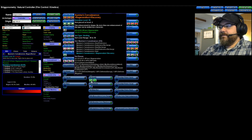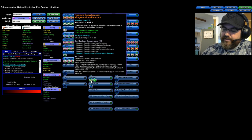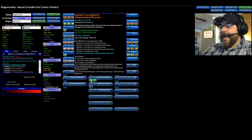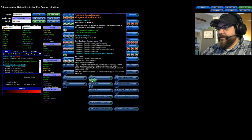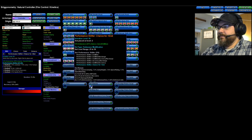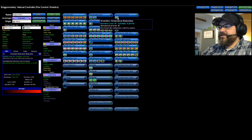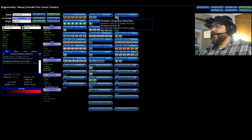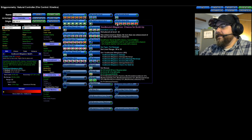Swift and Hurdle just get basic running speed IOs. In Health I have Numina's Convalescence plus regeneration/recovery and Miracle. There's debate about whether stacking those together is optimal, but I haven't tested it myself in combat attributes. In Stamina I have a Performance Shifter chance for endurance plus just an endurance reduction, since recharge does nothing useful there.